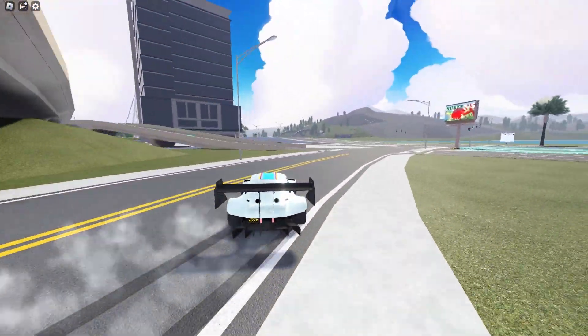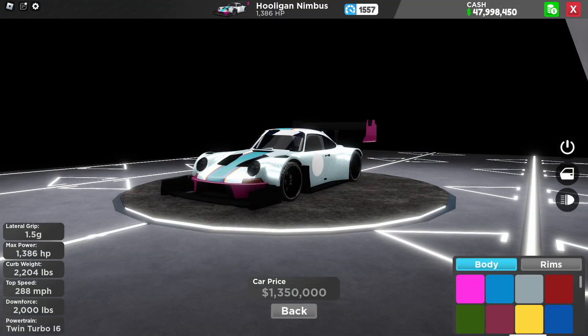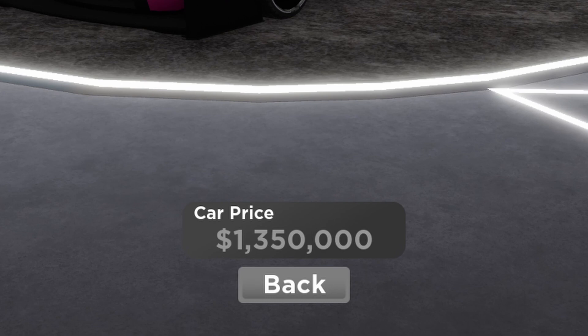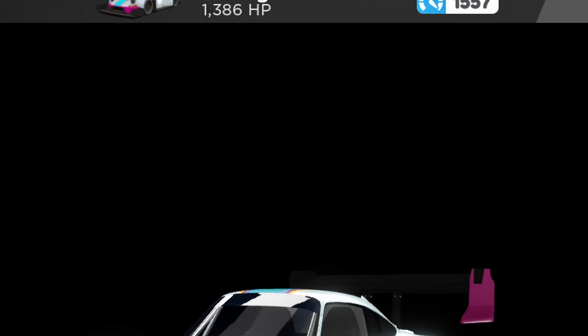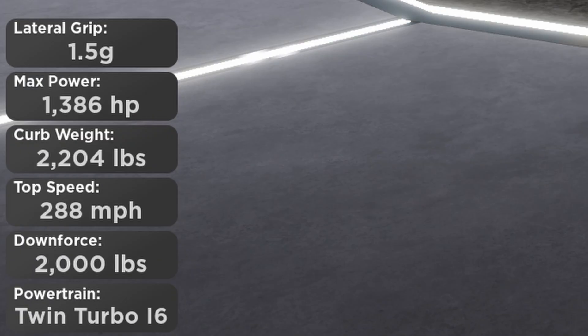Now let's take a look at the stats of the stock car. The stock Hooligan Nimbus has a value of $1.35 million and a score of 1,557. It has a twin-turbo flat-six engine that produces more than 1,300 horsepower. It also has 1.5G of lateral grip and weighs more than 2,200 pounds. When you are driving it at high speed, it produces 2,000 pounds of downforce, which is quite a lot for such a lightweight car.